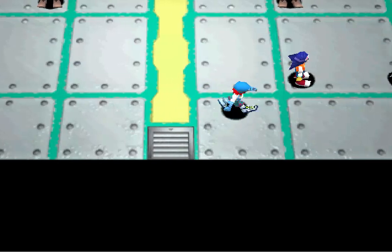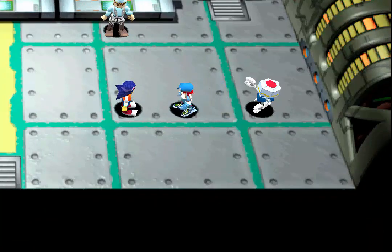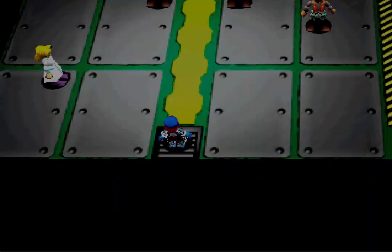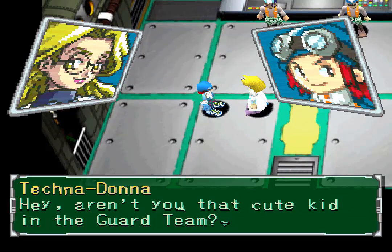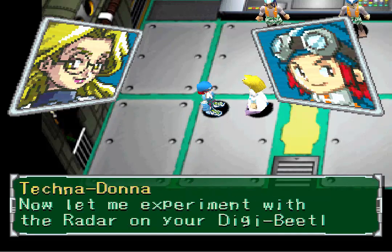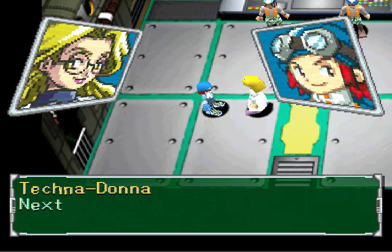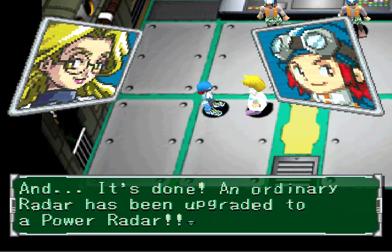Let's see if anything has changed. "Yes, I am the almighty Gaya." What a hunk of junk. So Kim doesn't do anything. While we're in here, let's talk to Technodonna. An Electroder - wow. So we've just got the Power Radar.